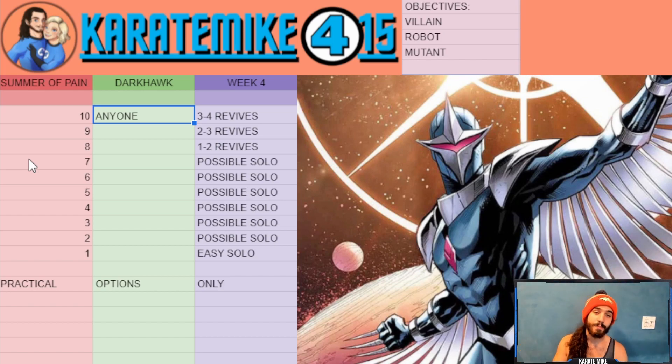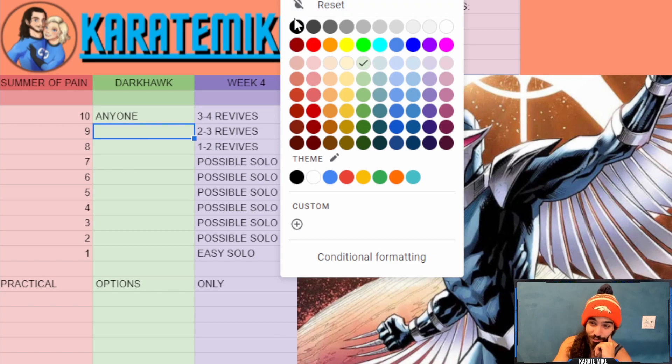Don't let this week pass you by — a lot of people missed Mysterio, don't let that happen with Dark Hawk. With that said, there are three main objectives this week for Thronebreaker players: robot, villain, and mutant. Champions that cover two or three of those objectives get priority on this list, though some champions made the top 10 without fitting any of them.